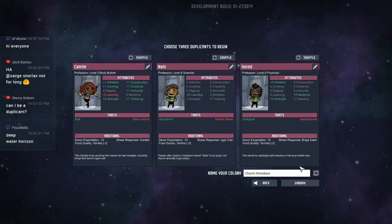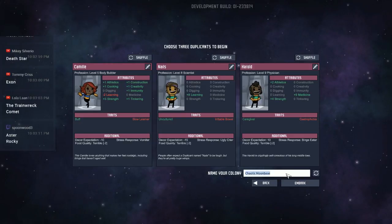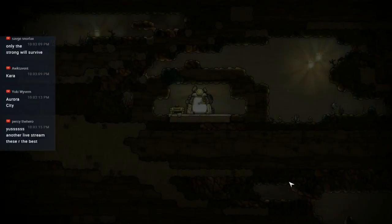Deep water horizon, the death star, the trainwreck comet. In homage to the future trainwreck, let's call this the Trainwreck Comet and see what happens. Oops, caps lock. I cannot type today — the Trainwreck Comet. Let's get underway.